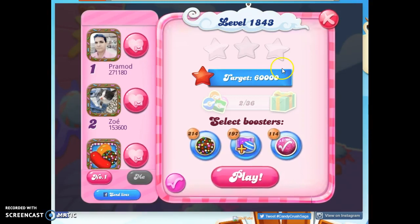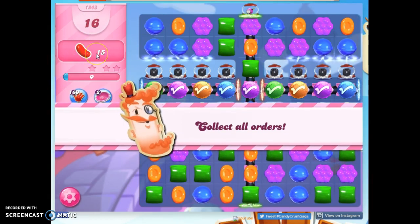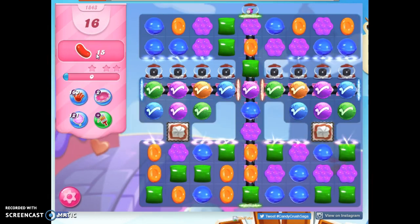Hi friends, this is Uzi, your Candy Crush Guru, here to help you solve the puzzle of level 1843, where we have 16 moves to collect 15 red candies, but we don't have red candies on the board.